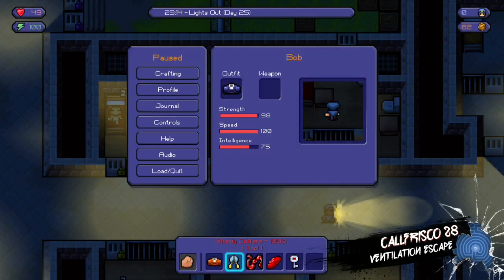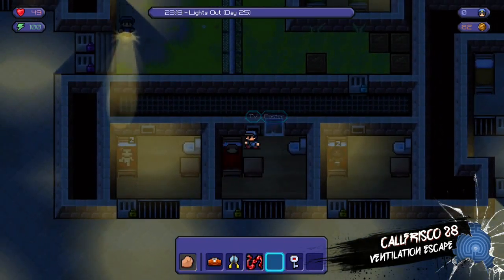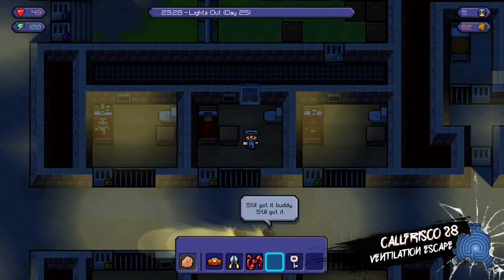What you need to do beforehand: put the bed down as usual. You all know the basics of it now. Just wait for the guards to go.